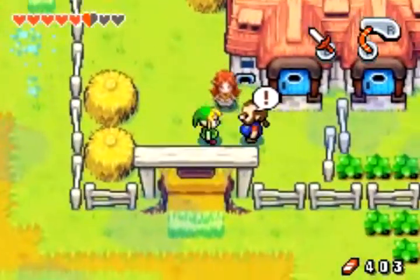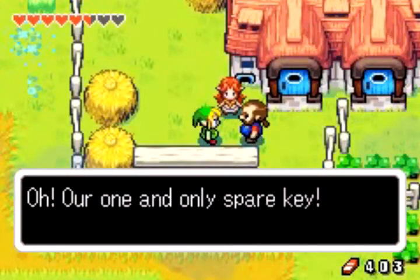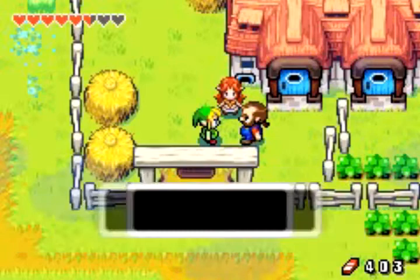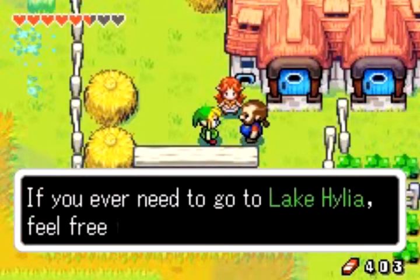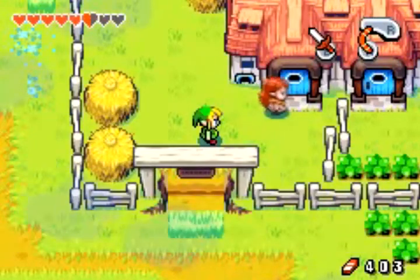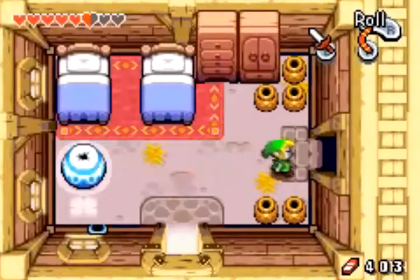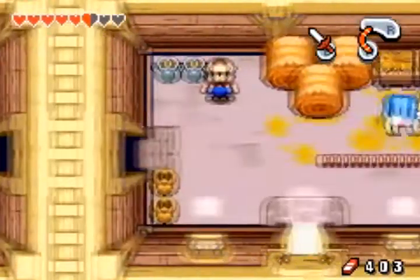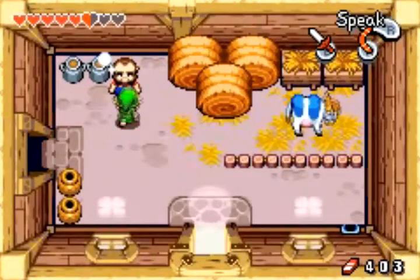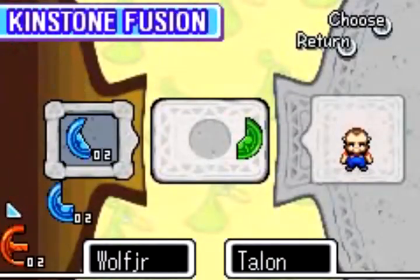Alright Talon, I have the key for you. That's my name — an entrance to Lake Hylia. Let's see, I think he had a Kinstone piece to fuse. I don't have the right piece. Boo hoo.